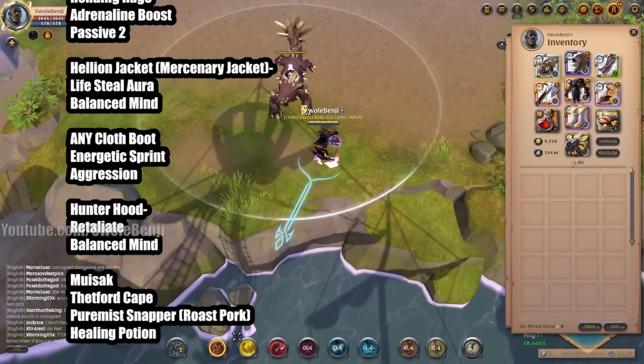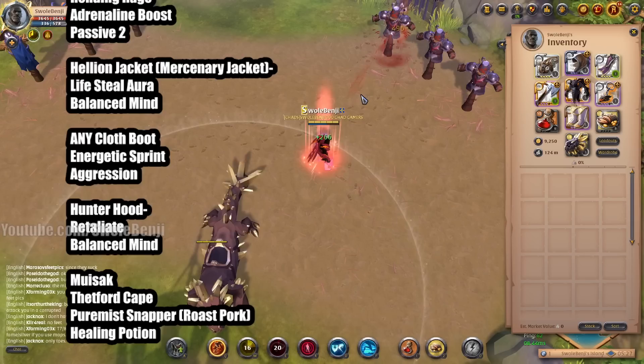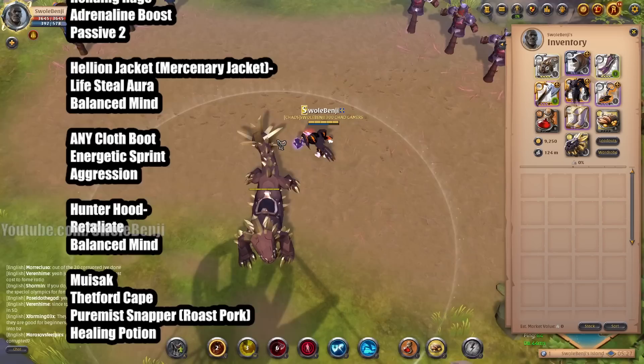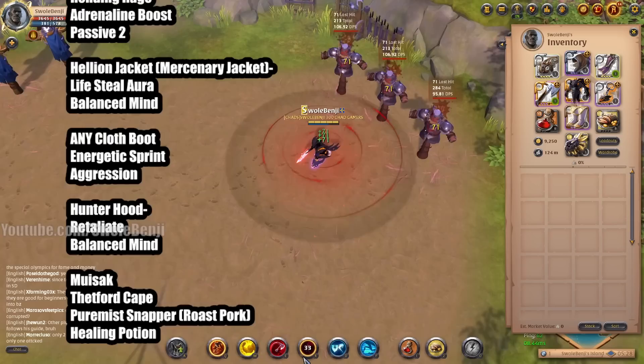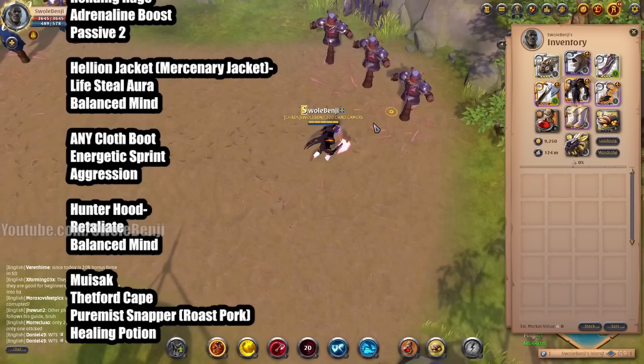The Battle Axe has three cleave attacks; the third one roots targets. Your W spell lets you run faster and deal more damage. Your E spell does a ranged attack and the second cast heals you based on damage dealt — the more bleed stacks on a target, the more damage and healing you receive. You stack three bleeds, and when enemies run, you chase them with your W and boots ability, which gives 80% movement speed for five seconds. You can poke from range, and if low on health you can run into mobs and use your Lifesteal Jacket.